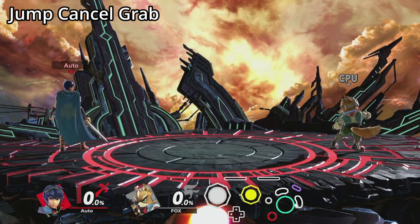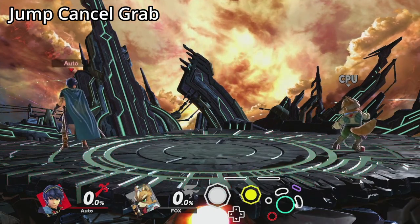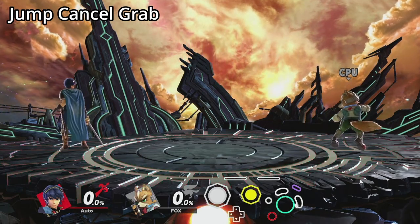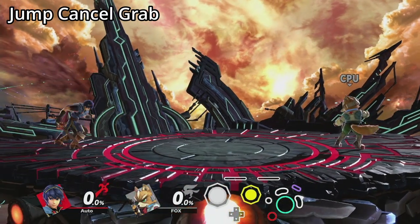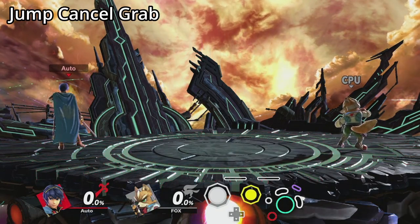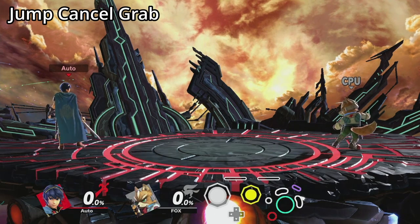Grabs are an integral part of many characters' neutral and punish game. In Super Smash Bros. there are three types of grabs: standing grab, dash grab, and pivot grab. Each type has its own strengths and weaknesses. Standing grab, for example, has the lowest range but is the fastest and usually safest grab.